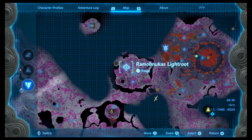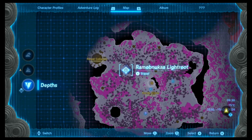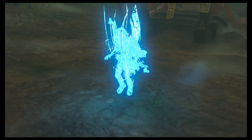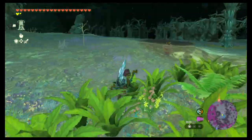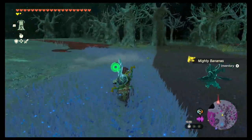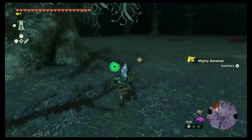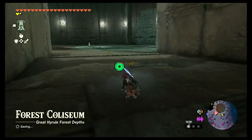The coliseum we're talking about is this one right here, located underneath the Great Hyrule Forest, also known as the Korok Forest. Underneath that area is a coliseum that is very easy to find, because there's going to be a trail of mighty bananas. All you have to do is keep following the trail, picking up the bananas if you want, and it will take you all the way into the coliseum.